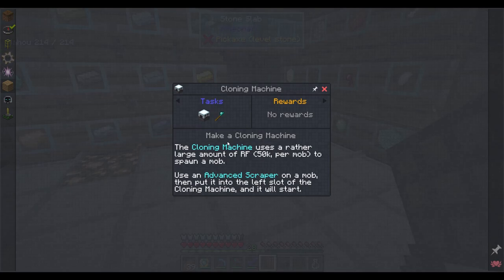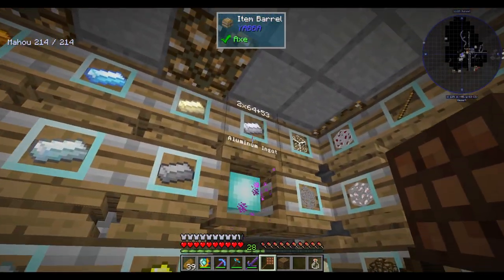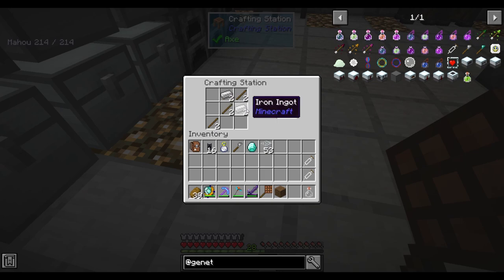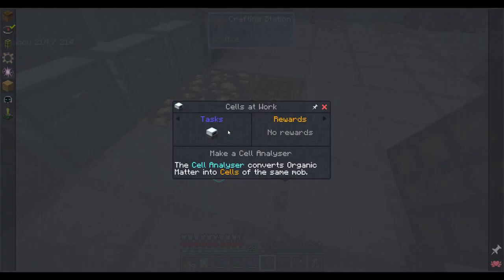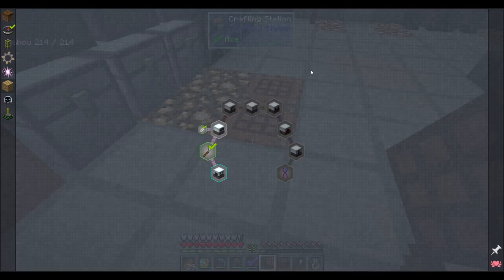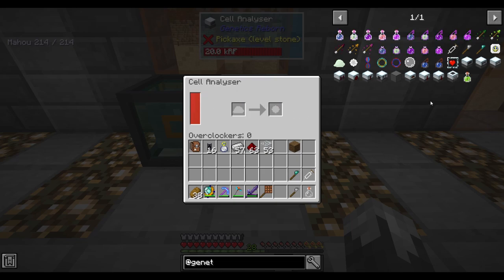The cloning machine uses a rather large amount of RF to spawn a mob - we're not going to spawn anymore with it. We need to make another scraper or two. We do need to get a cell analyzer - we'll have to figure that out. I'm going to make that and the other one and get some power - we'll be back.